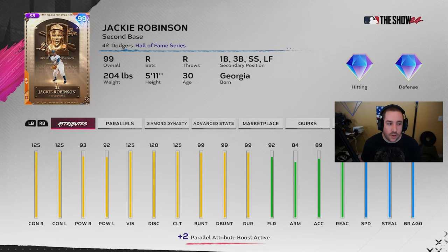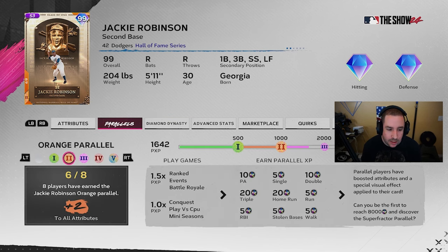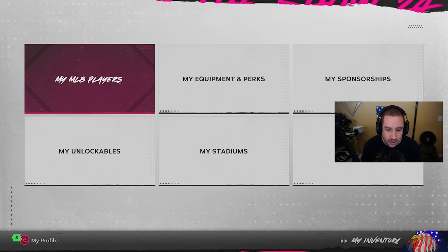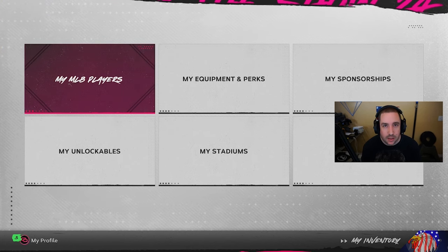We were the sixth person in the world to get Jackie Robinson at parallel six because we played BR. He has 125/125 contact, 93/92 power, 125 clutch, and we're hitting .477 with him in BR with 10 home runs — an OPS of 1.739. Absolutely disgusting card. We're almost at parallel three, which is pretty crazy.